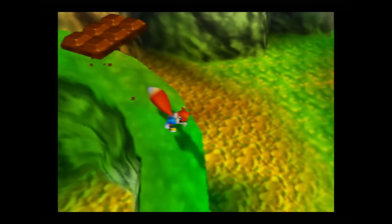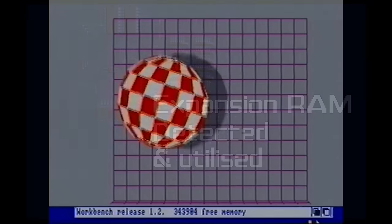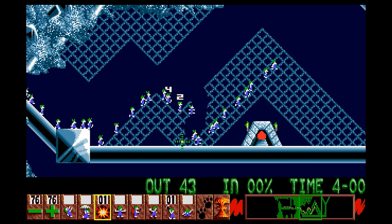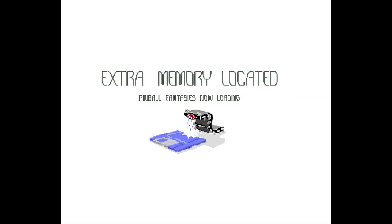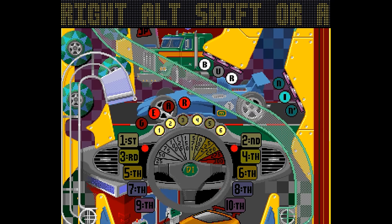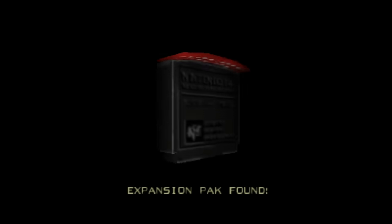As someone that grew up with home computers in my household, I was very familiar with what RAM expansions were. Coming from the Amiga 500, having an additional 512 kilobytes of memory added back in the day opened up a ton of new games that I couldn't play without it. What I loved about this was that when you loaded some games with the extra RAM, it would display an image that the extra RAM was detected — it truly made you feel like a power user. But a RAM expansion on a game console like the N64? What is even the purpose?